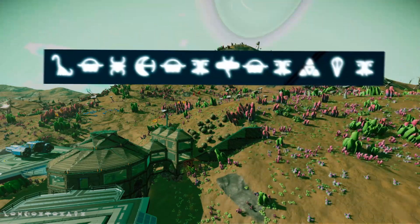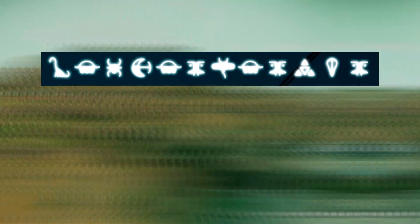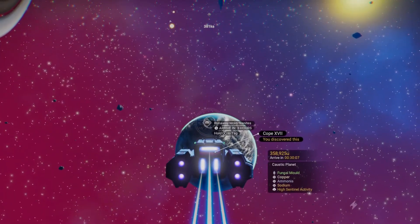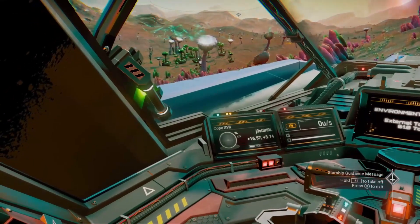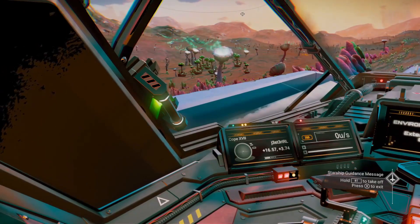Portal coordinates for this base are shown at both the bottom left and top of the screen — I'm sorry they're a little fuzzy, but I think you can make everything out. Feel free to come to this planet, make your own base, or use mine — just make sure you've got access to plenty of refiners. If you don't directly teleport to this planet, you're looking for planet Cope. It's a caustic planet, and I found the name absolutely hilarious so I didn't change it. The planetary coordinates are plus 16.57 by plus 3.74, and you will find the nanite runaway mold farm.